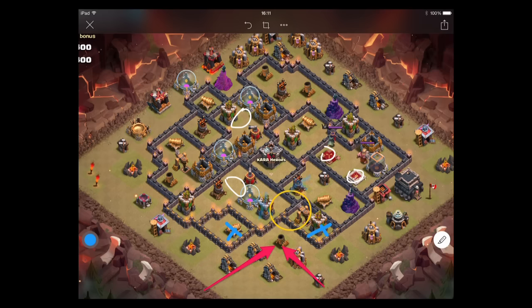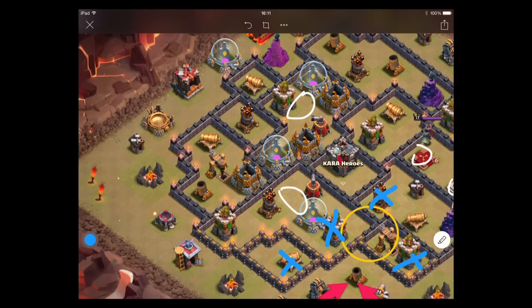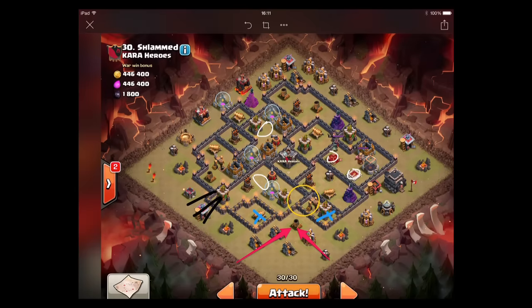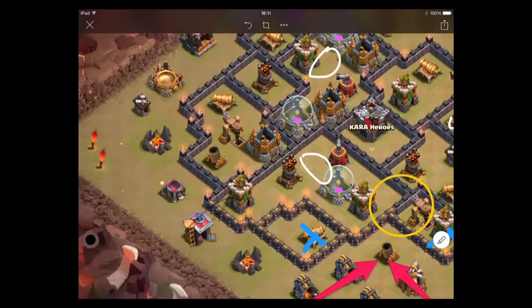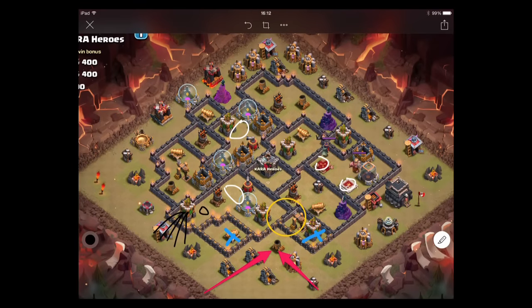The air defense is definitely a target, but it's a little questionable whether the troops are going to hit the sweeper or the air defense — if they go the wrong way that's a problem. So what I'm going to do — and it took me a little while to decide this — is send a group of about five hogs in here. You've got to assume there's a Tesla there, but if I send the hogs in from the angle where they go to the air defense next, I'll do this while my kill squad with golems are going in, so the arch tower and cannon are distracted anyway.